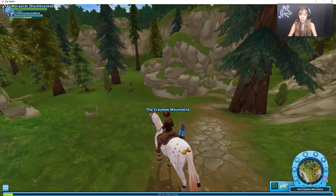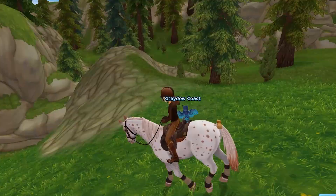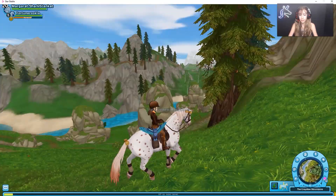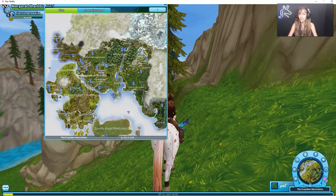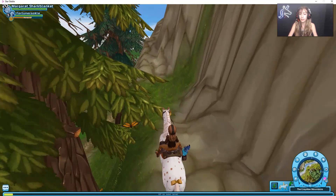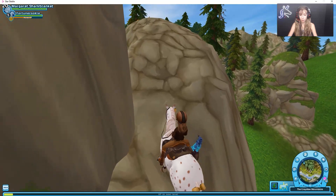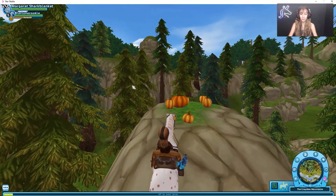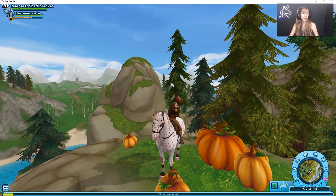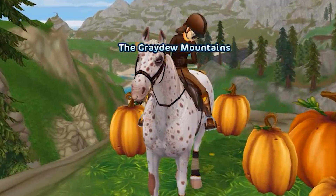Up here there's a diverging path — you just want to take it until you reach this rock formation. Here are some coordinates to help you out. You could have taken the other path, but anyway — all you want to do is climb this little rock formation, battle the invisible wall, and once you make it through, there's a little pumpkin patch. It's called Pumpkin Cliff, and you get the area notification. It was a struggle to get here — that's area number one!